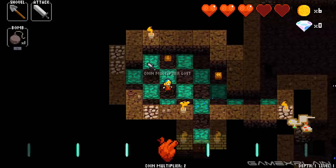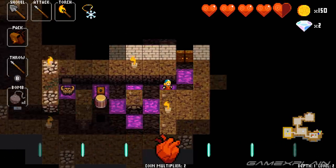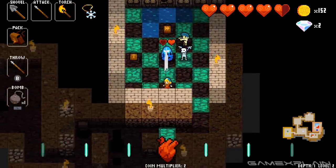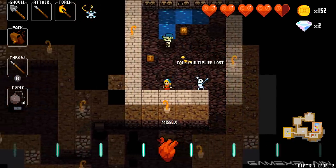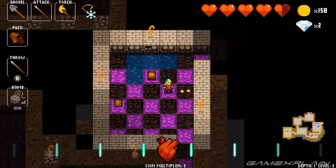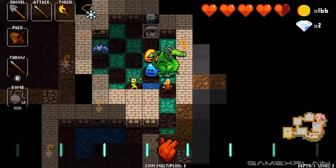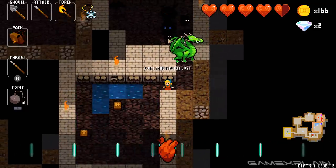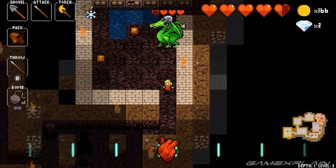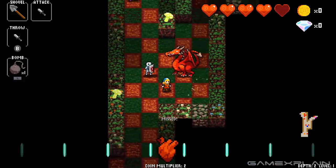So that's all fairly standard for a roguelike, but what makes Crypt of the Necrodancer special? Well, it's part rhythm game. Listen to the music for a moment. Every beat is an opportunity to move. If you manage to maintain that beat while taking down enemies, the gold you collect multiplies — so as you're hopping around these crypts taking down gangs of monsters, you're going to want to do so while maintaining your rhythm. You'll just lose your multiplier if you slip up, but if you lose your rhythm while taking on a giant enemy you might miss your window to strafe out of its way, and you don't want that.